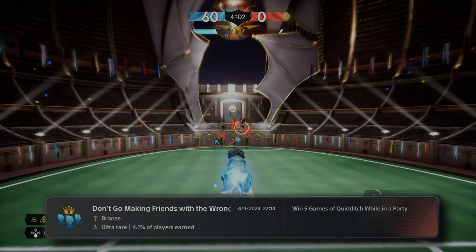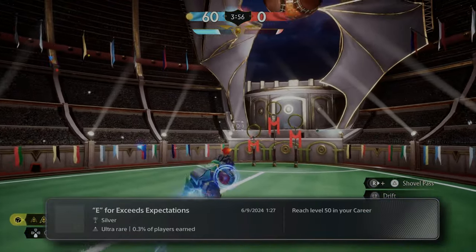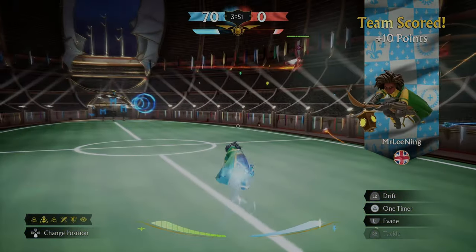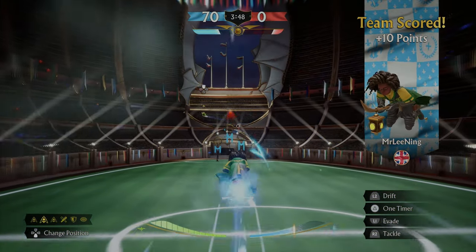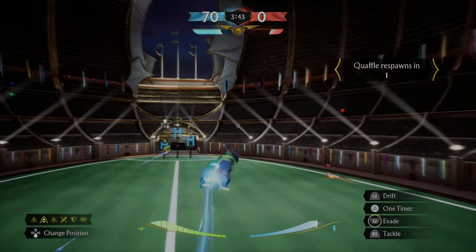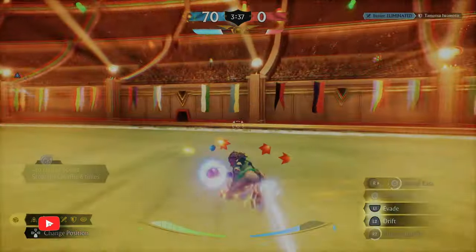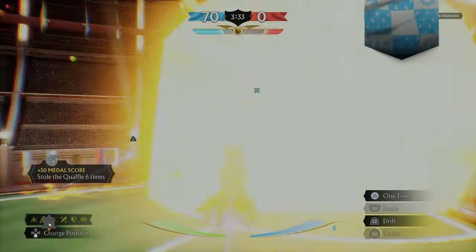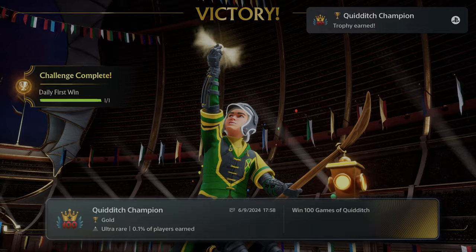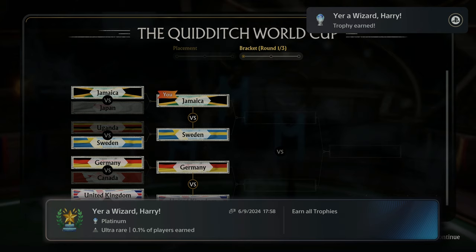Now it was just the long grind to level 45 — which is actually when the trophy unlocks, not 50 — and also winning 100 matches. At that point I had around 60 wins, so I needed another 40. For the next six-ish hours it was basically just me playing on casual while AFK and letting my team win for me. Here we are at game 99 — after winning it, that's 100. Caught the snitch, won the game. And there it is — 'Quidditch Champion' — which means I've now earned 100% in the game, and you're a wizard, Harry.